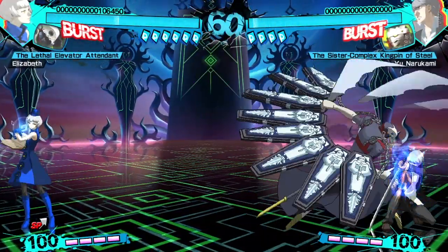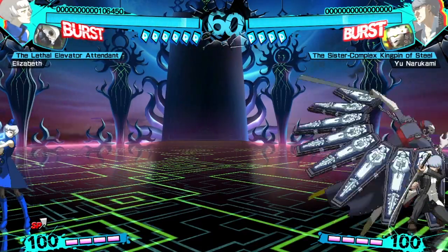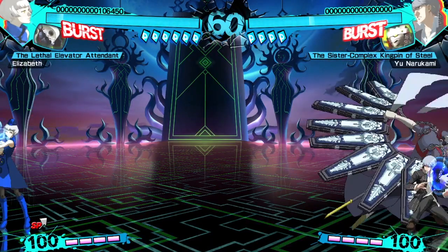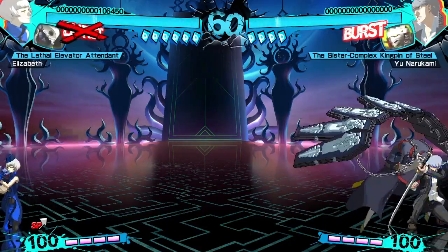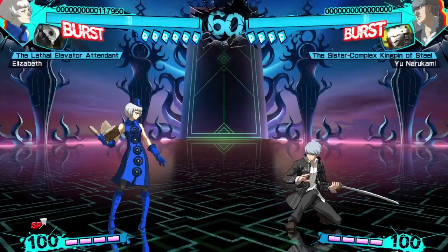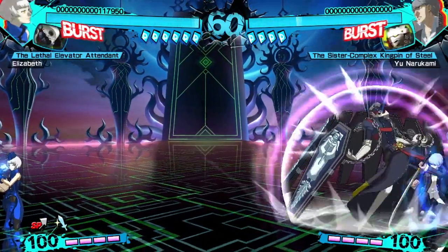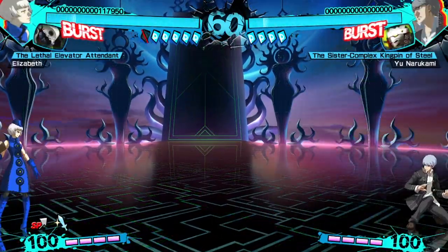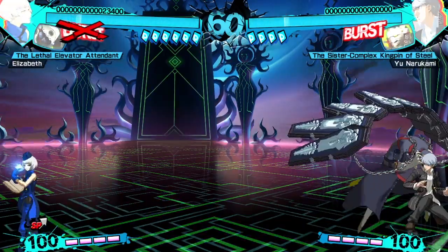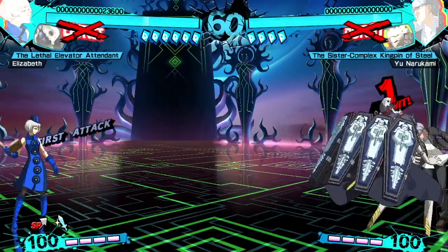If the opponent chooses not to press anything, Elizabeth can avoid pressing 2C at all and instead reset the situation with 5C again until the opponent eventually gets impatient, or Elizabeth's 2C gets blocked — which would then mean a free opportunity to hit Phanatos, break one of Elizabeth's Persona cards, and end her pressure. With the added ability to charge 2C in Ultimax, there are more layers to this mind game, but it's fundamentally the same.